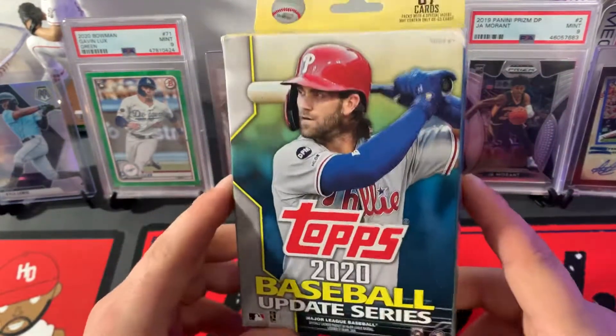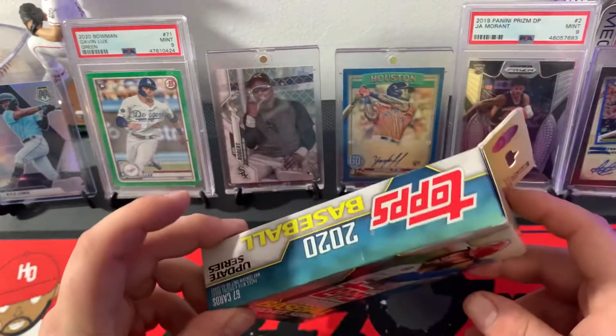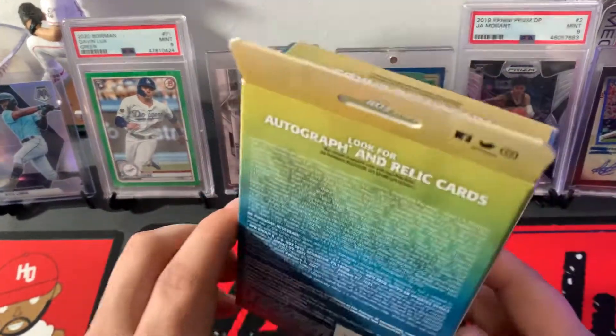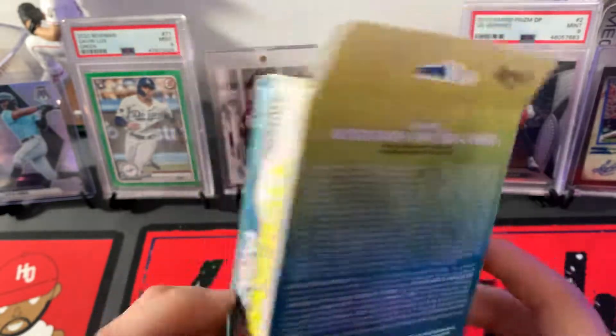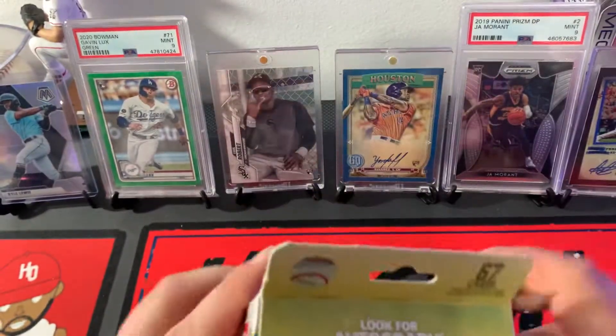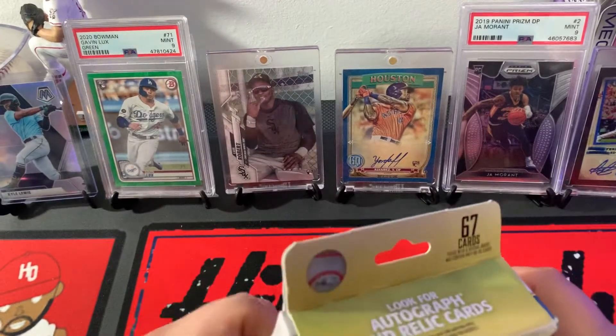What is up y'all, it's Tony. I'm back again with another Retail Rip. We have Topps 2020 Update — not the best product. This is pretty much one of the only things you can actually find on the shelves in your store. Mainly the best cards, in my opinion, are the Rookie Debut cards, which aren't worth much, but still cool-looking cards.